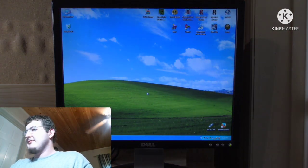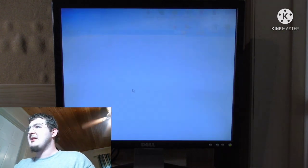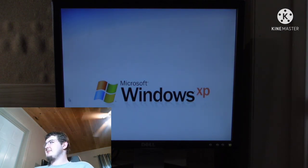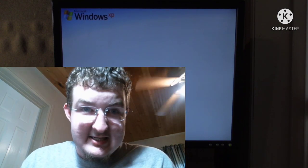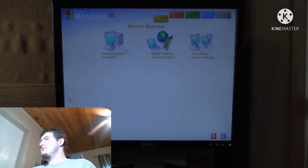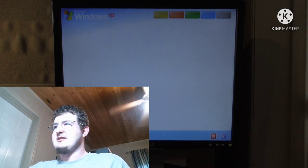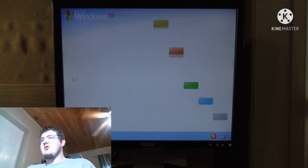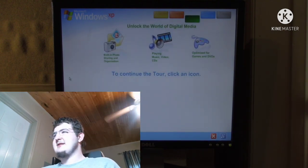The next thing I can do is give you a tour of XP — the animated version. Welcome to Windows XP from Microsoft, the new version of Windows that brings your PC to life. Experience the best, experience Windows XP. Best for business — Windows XP Professional shines as a business operating system. I'm not interested in the business stuff. To begin the tour, click any selection. Unlock the exciting world of digital media.